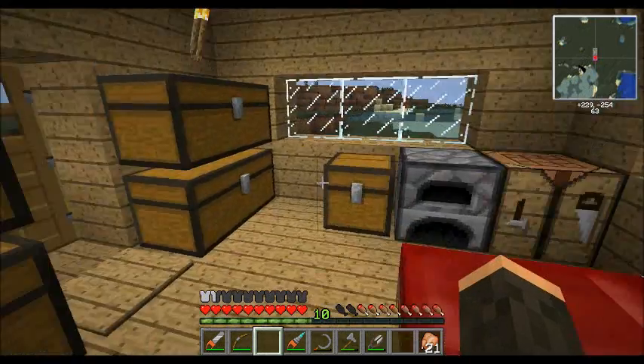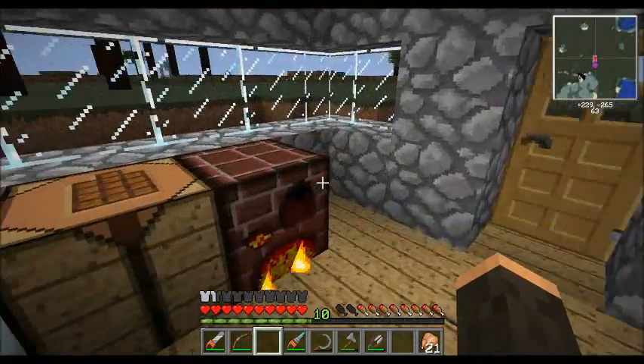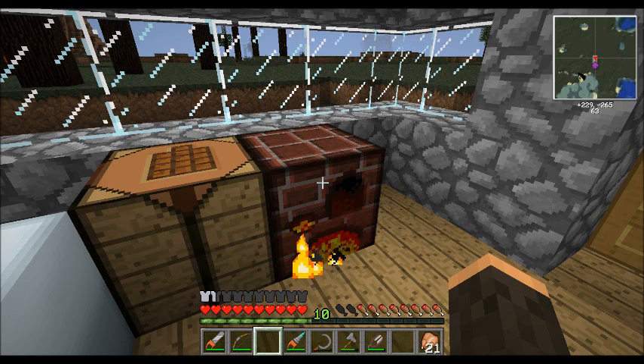Next, what we're going to need is a stack of Nicolite — let's get two stacks here. We're going to put those in the Nicolite and what we're going to get out of this is going to be our blue doped wafer. We're going to use that in a little bit.